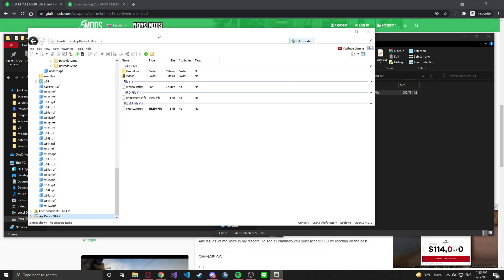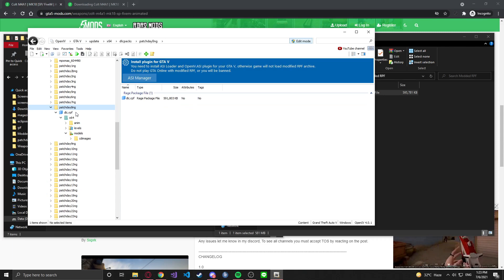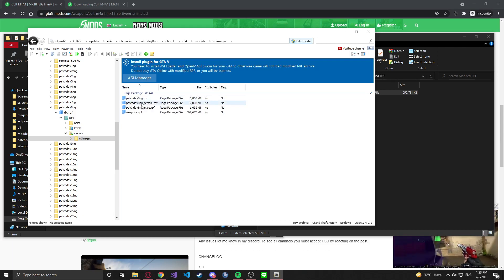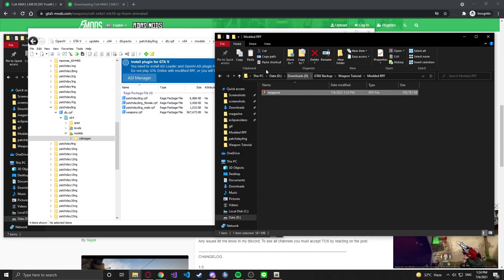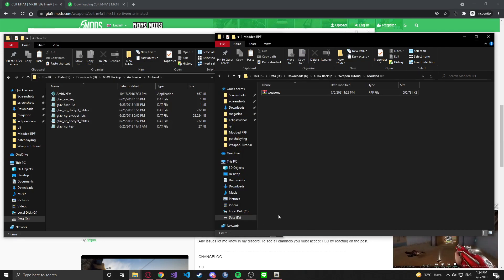Once finished with that, open up OpenIV again. Go back to your main directory, to update x64, then to your list of DLCs. Go back to patch day 8 — where we took the weapons.rpf from the beginning. Make sure edit mode is still turned on and drag the modded weapons.rpf over to replace the original weapons.rpf. Since I already have my own mods installed, I'm not going to actually do that, but that's the step.